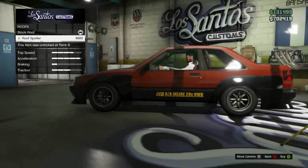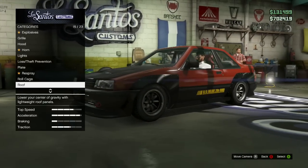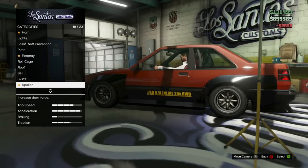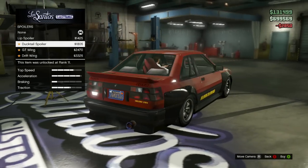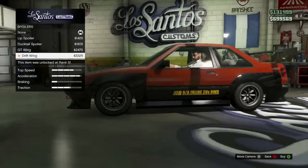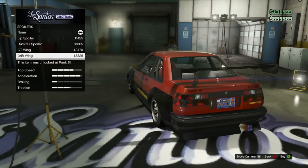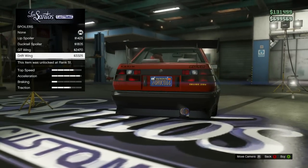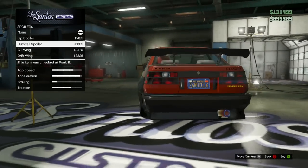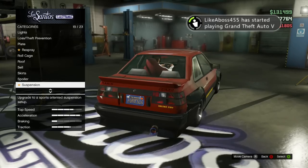For the roof there's a little roof wing — looks kind of interesting, I might come back to it later. For the skirts, we need them because they fit the body kit. For the spoiler, we've got a lip spoiler, a ducktail spoiler which looks very cool, a GT wing, and a drift wing. The drift wing is pretty massive. I'm going to go with the ducktail spoiler because it looks really clean.